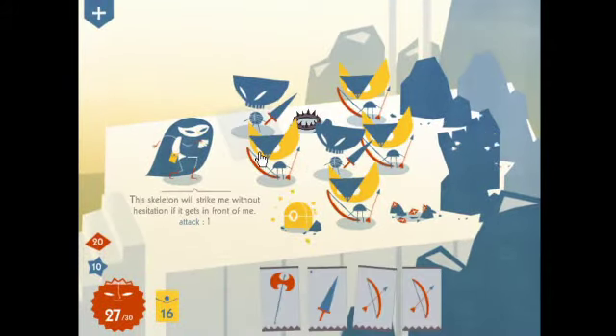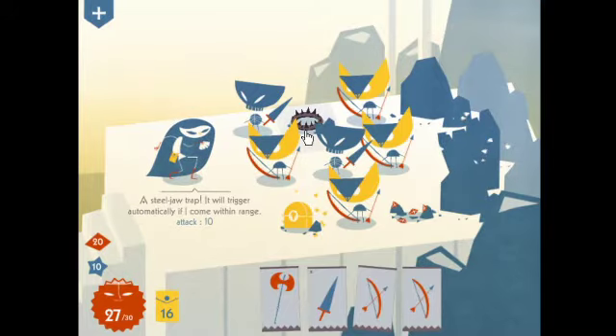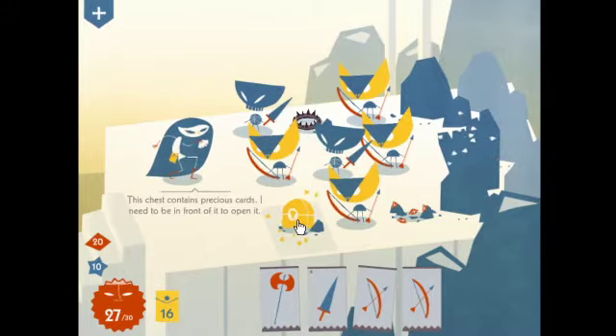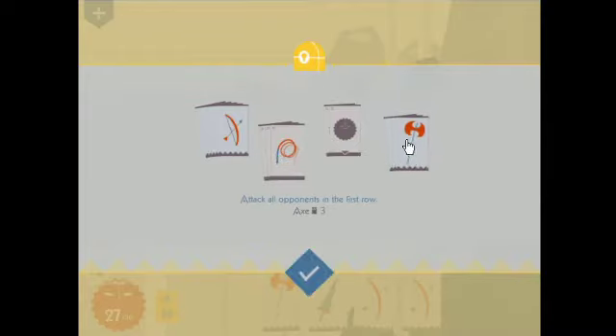Here we are — it's a beautiful game, the music is excellent. So here we have skeletons; they'll hit me if I end my turn in front of them. These cats will shoot an arrow at me no matter where I am. That's a bear trap — those need to be hit with a bow to make sure you don't die. Whips will basically shuffle the board. Will is health. I have two in the deck already, three of those, no whips, and five arrows — so I'm going to take whips and an axe, which is good for clearance.